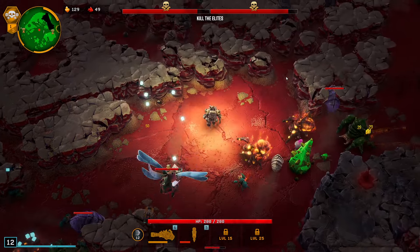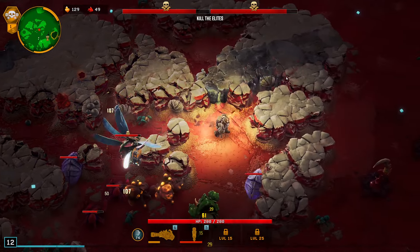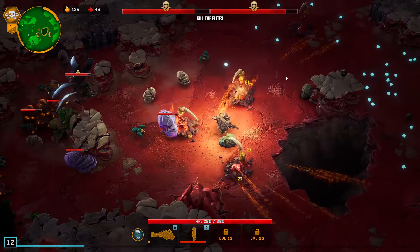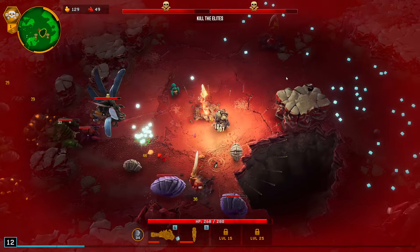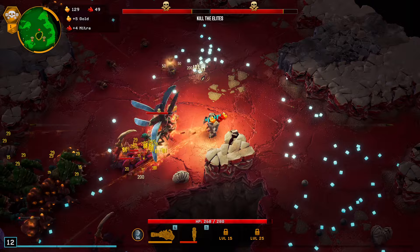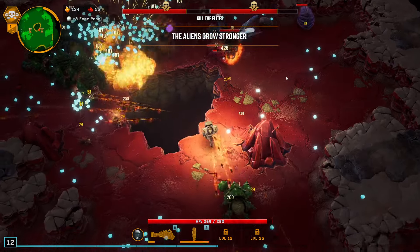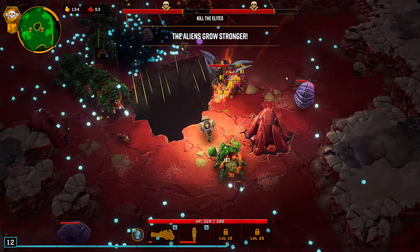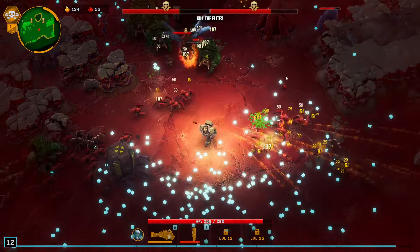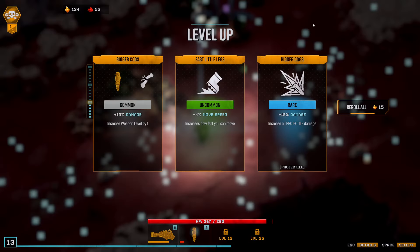129 gold, 49 Nitra — that might be all of the resources on the level. A couple loot bugs to finish it off. Then I'd probably want to get a bit of damage on them as the Lead Storm's available — make sure they don't remain too healthy once the bugs are super ramped up.